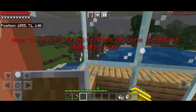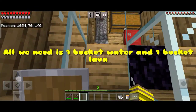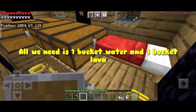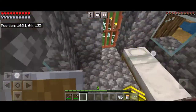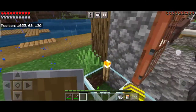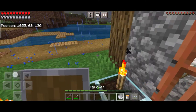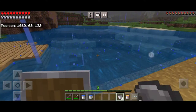For making an infinite cobblestone generator, all you need is just one bucket of water and one bucket of lava, and that's it. Then you can have infinite cobblestone, and you just need to mine it with any wooden pickaxe or iron pickaxe.